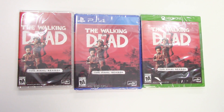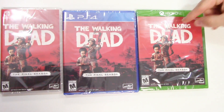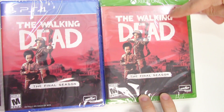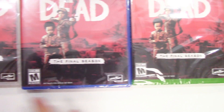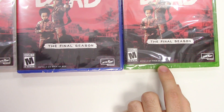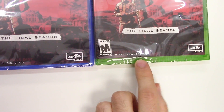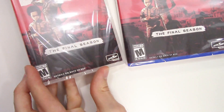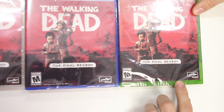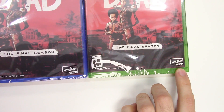the PS4, and the Xbox One. On the front cover we can see the two characters with Clementine, and we can see it says the Telltale series. Down below we see the game is rated M, it says season pass disc with details on back of box, and on the Switch it says season pass card because it's not a disc. It's developed and published by Skybound Games.